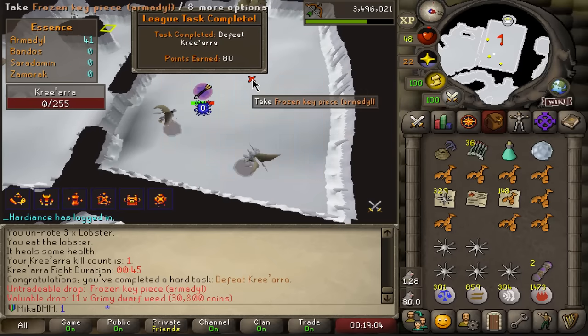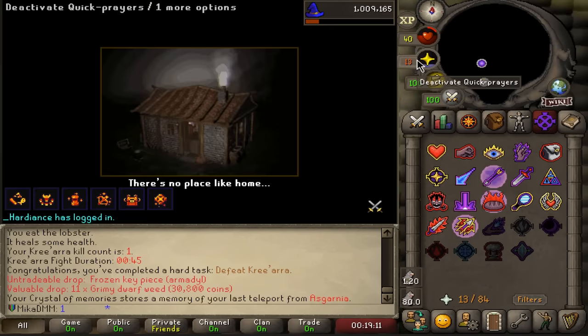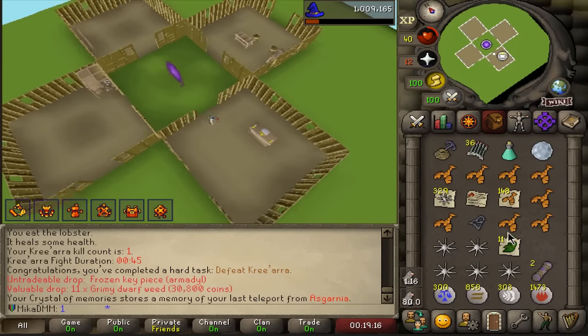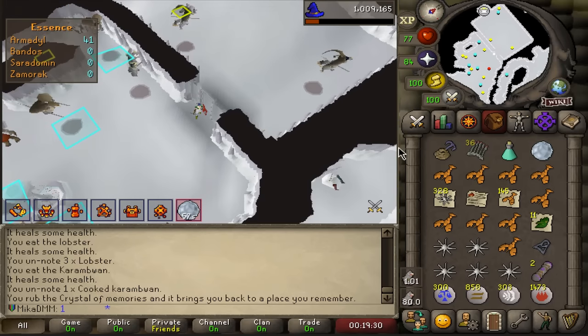We'll wait for the loot. We get Frozen KPs, we get Grimy Dwarfweed, and we TP home, then we pray and come back. All we're hoping is that our kill count did not get deleted — if it did we're sad, but if it didn't we're very happy. And the kill count is there! So we can do this all day every day — this is going to be insane.